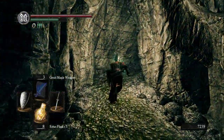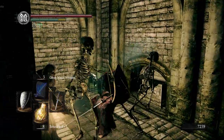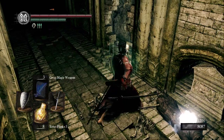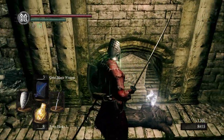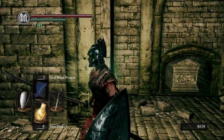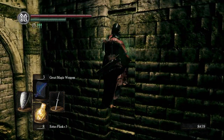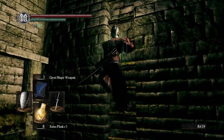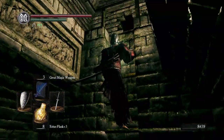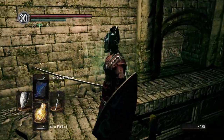Let's go up here and deal with these guys. I guess this necromancer is always supposed to drop a skull lantern, so if you haven't been able to get one up until now, that's where you would get it — the literal last possible place, just when you're right in the giant tomb.